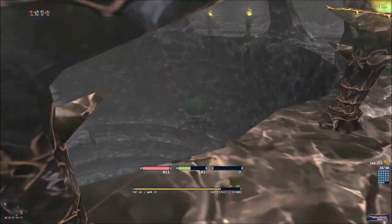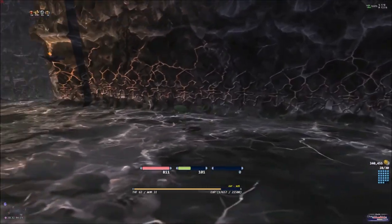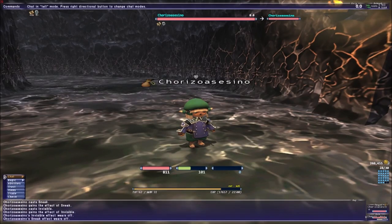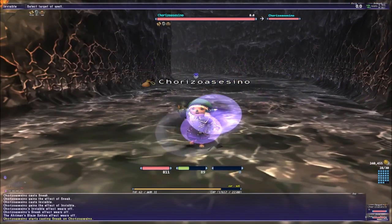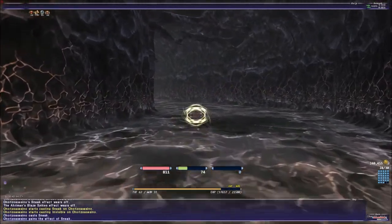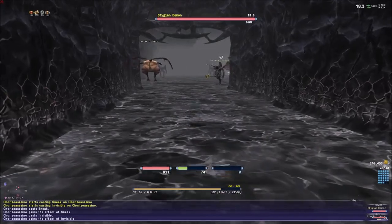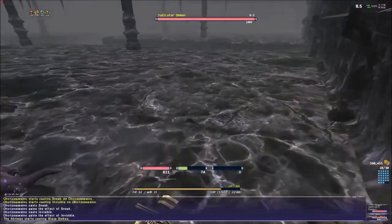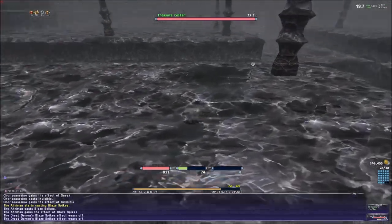The good thing about the cofre being in the second room is that you can jump down from the second area to the third area. Make sure when you are in the rooms you use invisible and sneak — you need to refresh it, because if you are not sneaking or anything, you die automatically. These guys are level 70-something, so they are very strong. When you say 'easy prey' it means you can kill it, but when you say 'enchant' it means he's gonna kill you.